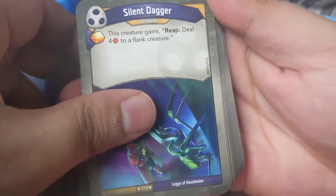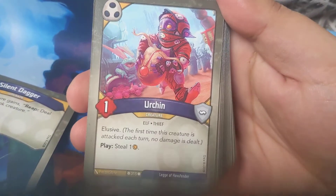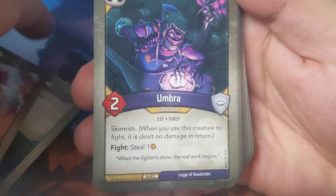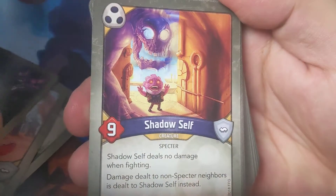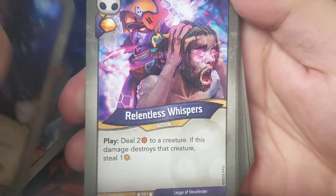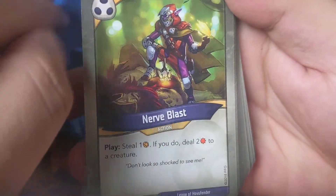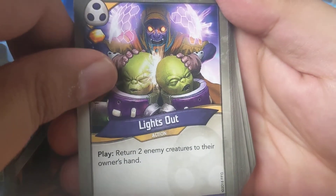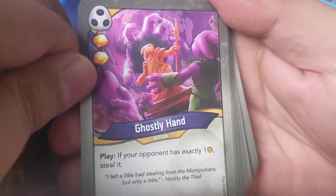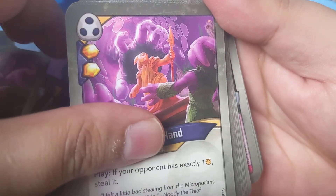We've got a Silent Dagger - reap, deal 2 to a flank creature. Urchin - urchin always gives me an idea of Barfagan. Another Urchin. Umbra Shadow Self. Magda the Rat. Relentless Whisper - deal 2 to a creature, if this damage destroys that creature, Nerve Blast. So we've got three Shadows cards. Ghostly Hand and Ice - need three of these if possible, as one steal.